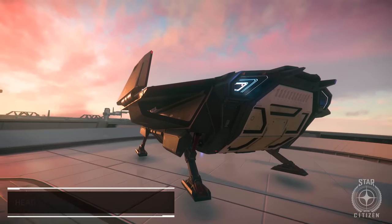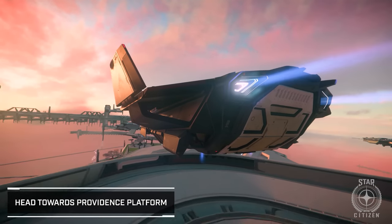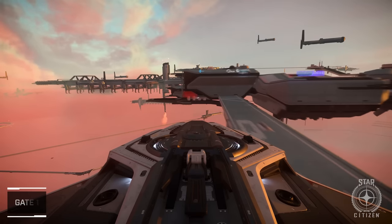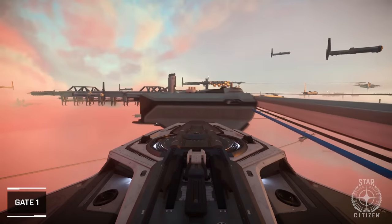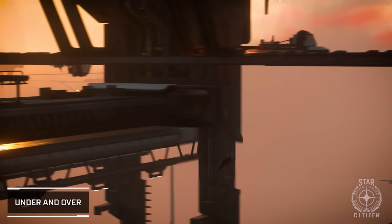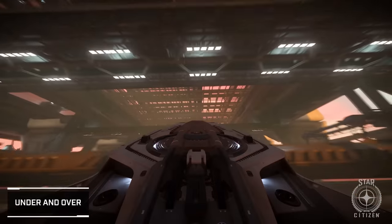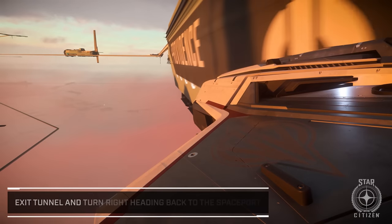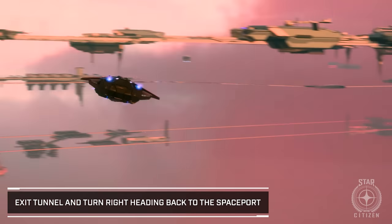The Dunlow 2952 Derby is also happening as a little racing competition during Fleet Week. You need to use a Pisces to fly around Orison at Crusader in and out of the floating platforms there. I'll link the track and course below, because it's self-enforced. There are HOTAS-based prizes from Thrustmaster, and people really enjoy these silly racing competitions around areas in the Persistent Universe.